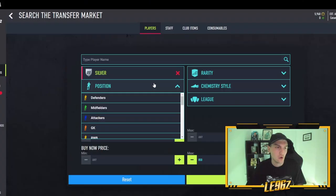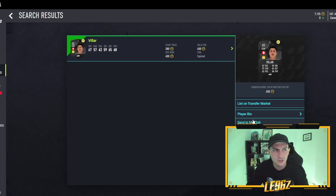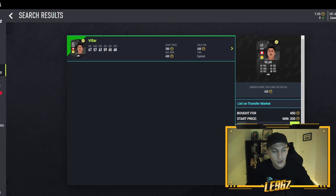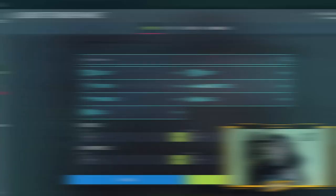You can use pretty much any silver filter. Let's try midfielders — Premier League silvers are going for about 500 coins roughly. If we can get them at absolute bottom price that's great. We've just got a player listed up for two minutes — next one is 1,500 coins. We can list this one at 900 coins. That's exactly how these methods work: find a general filter, snipe, and make profit.